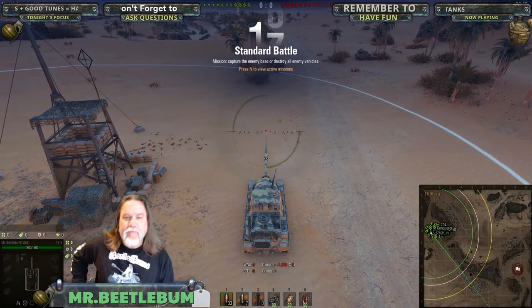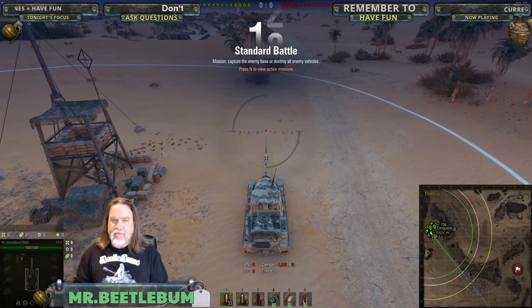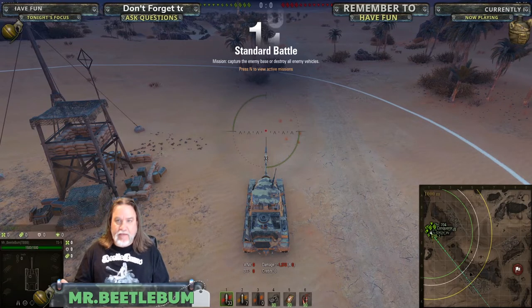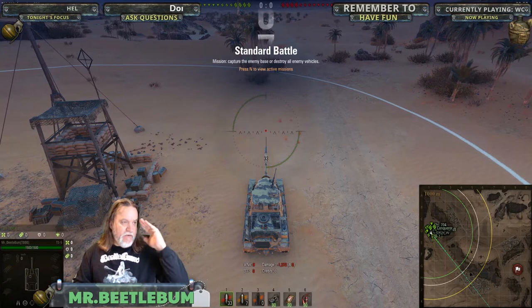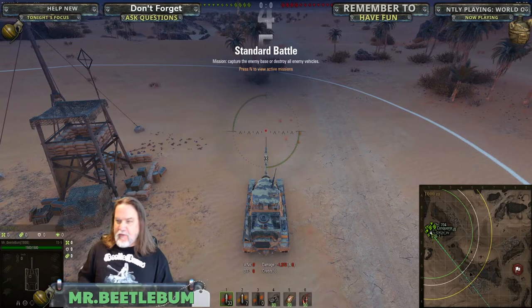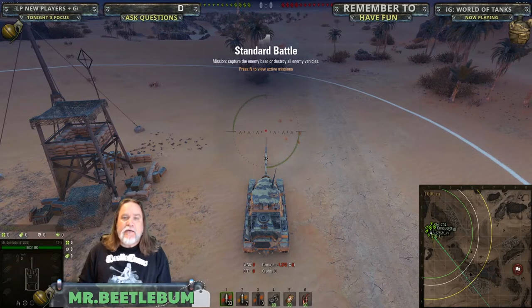Hey guys, Mr. Beetlebum here, and today's video is about how to defend a weak flank. It's happened to all of us — you get a lemming train and the whole team goes one way, and then you, maybe one other guy, are looking at the other side and you're like, okay great, we're in trouble now. What do you do?